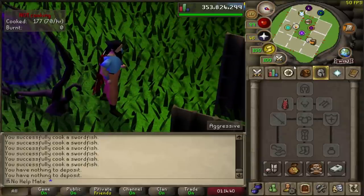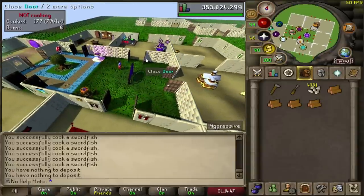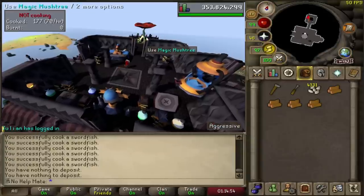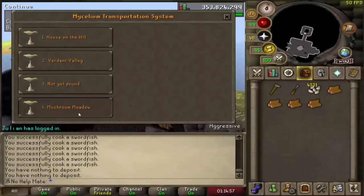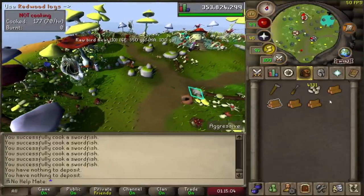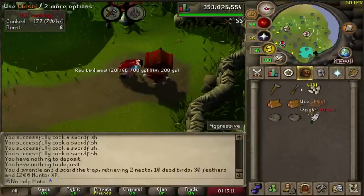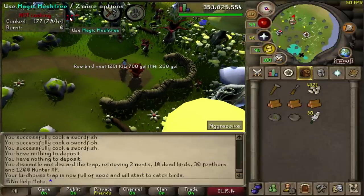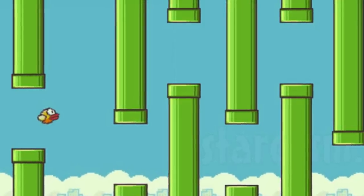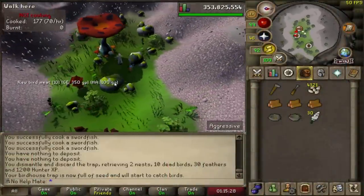Probably the thing I actually used mobile for most was making sure I caught up with my herb runs and birdhouse runs. These are simple actions where you only have to be logged in for a few minutes at a time and it can make a dramatic difference, especially on an Iron Man account. There's a lot of times in your life where you have about 10 minutes to wait — instead of playing Flappy Bird or scrolling through Instagram, you can easily do a herb run or a birdhouse run.